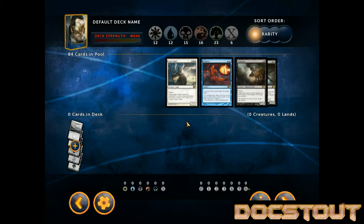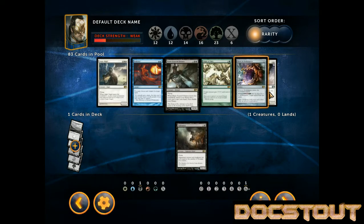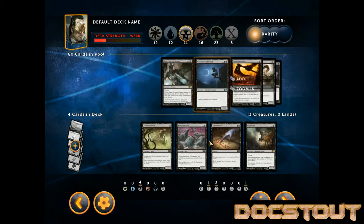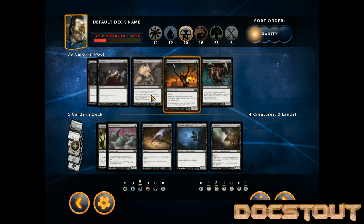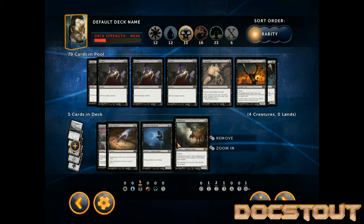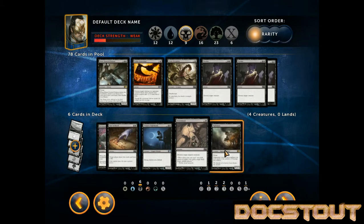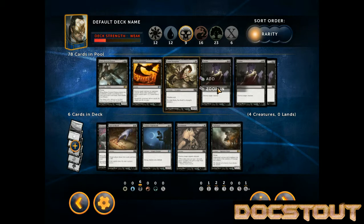We're going to want to build a deck here. Looking at our black cards: Tormented Soul at the bottom of our curve. We could put in Ravenous Rats. We're absolutely playing the Vampire Nighthawk. We'll come back to that removal. I kind of like Assassinate. I've got a bunch of double black spells here, so it might already be worth playing. Ten sources to power up our Nightmare. Let's add the Murders.